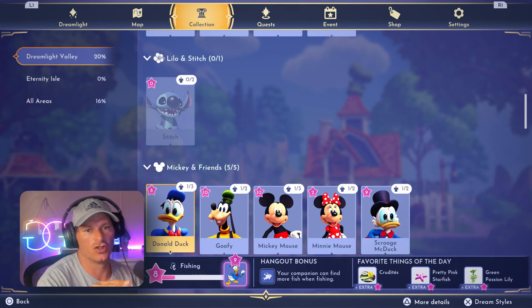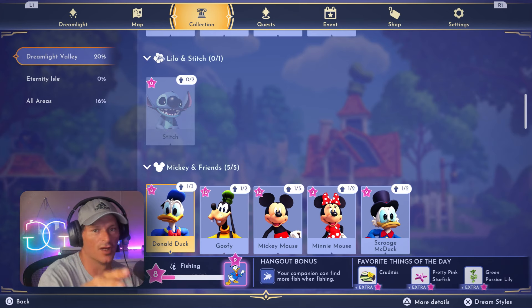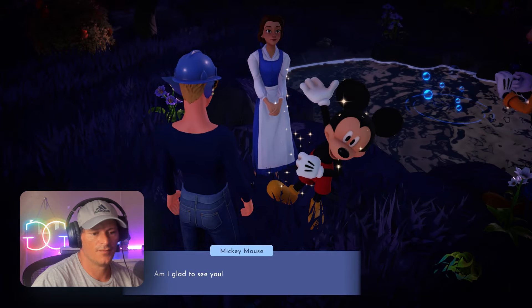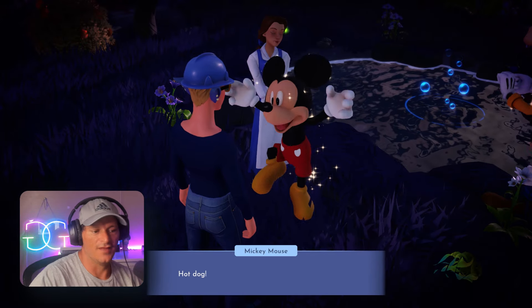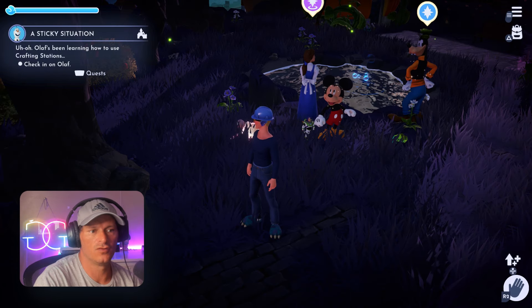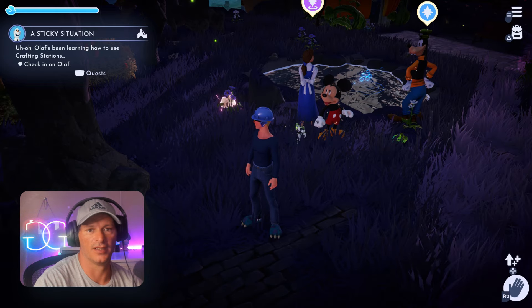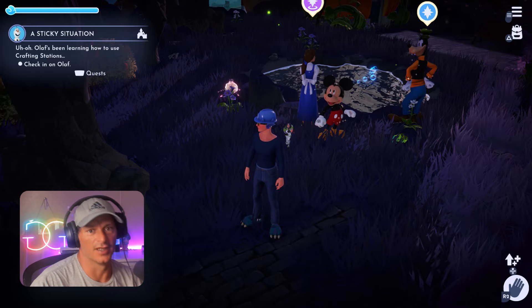Make sure your realm characters — especially the first four: Goofy, Mickey, Scrooge, and Merlin — are all leveled up to 10. Some quests require them to be at level 10 before you can progress their story. You can level them up by doing their favorite things of the day, which they'll tell you about, or by asking them to hang out with you.